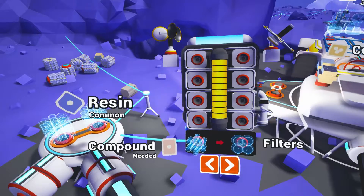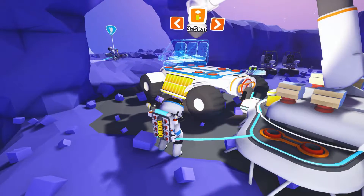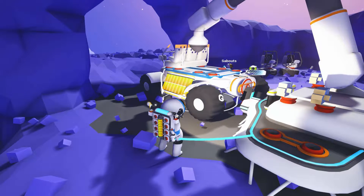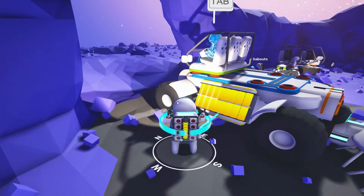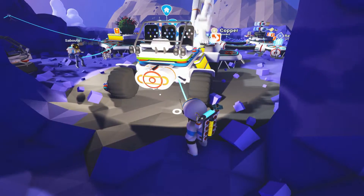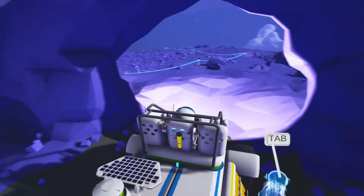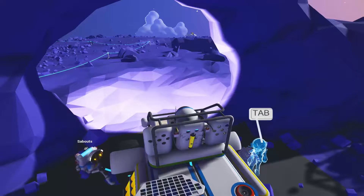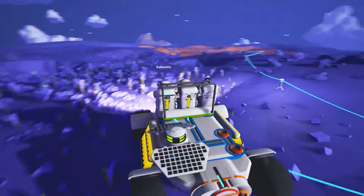I should probably go over and see what you're doing with the vehicle. All right, here goes — he's building! Yes! Now the first person that tabs into it is the driver, but we both can be on there at the same time, which is kind of cool. You want to put the solar panel on the back? We'll take this thing for a spin. Where is our solar panel? There it is — look at that solar panel, nice.